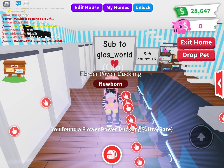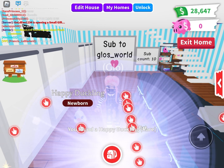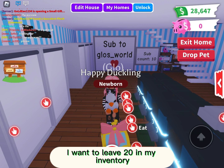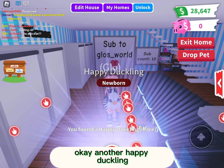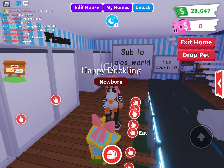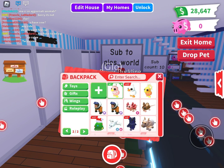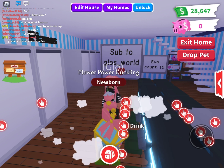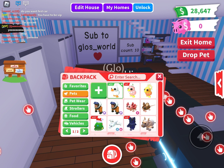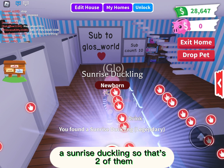A flower power duckling. A happy duckling. And I only have six more boxes left, but I want to leave 20 in my inventory. Another happy duckling. Another happy duckling. A flower power duckling. A flower power duckling. A happy duckling. A sunrise duckling — so that's two of them.